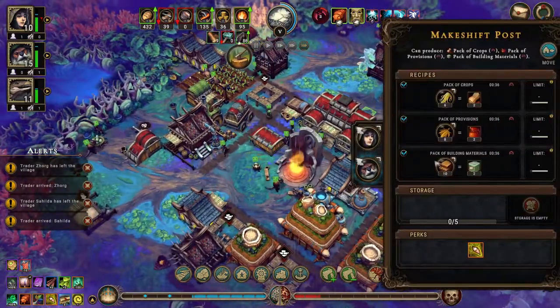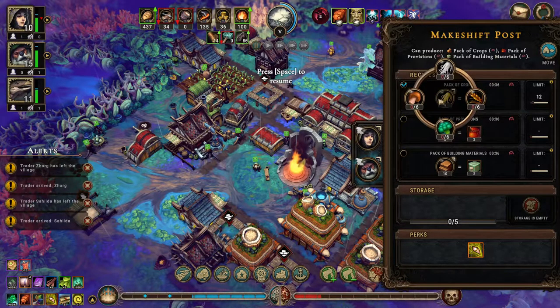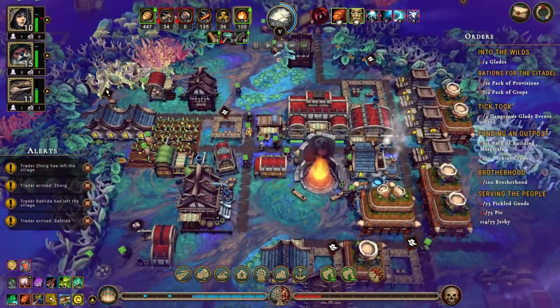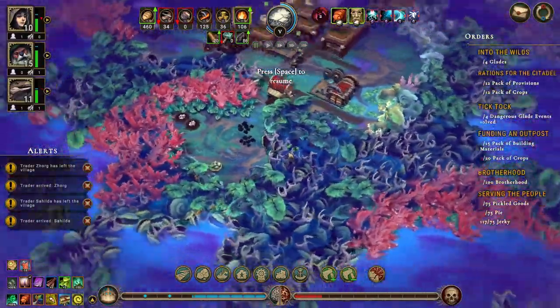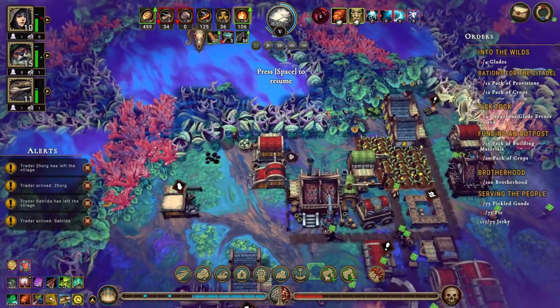We can get somebody in here. We want 12 packs of provisions and 12 packs of crops. We don't want to make the provisions here — we'll make out of grain. The provisions we want to do over here. All right, two dangerous glades discovered, and that means we open this one up as well where there are some eggs but not much else.